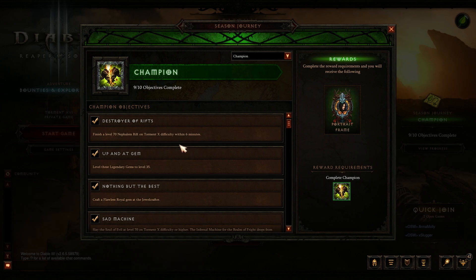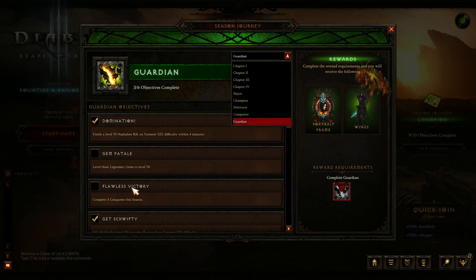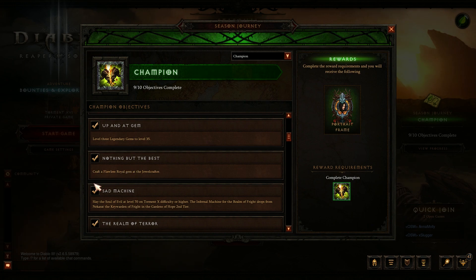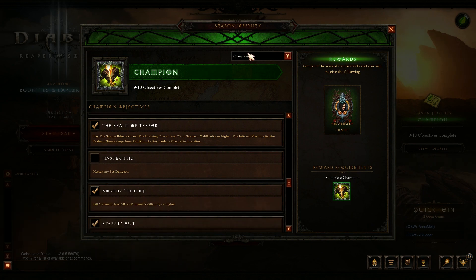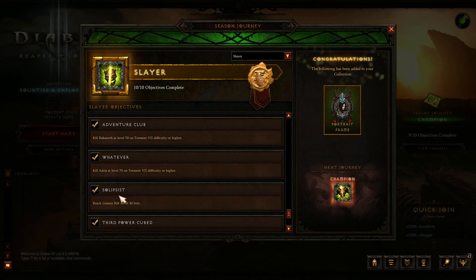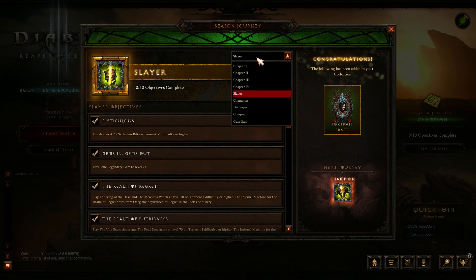For Champion you have to level three gems to 35, but this is important: if you plan on getting to Guardian, you're going to want to level three gems to 70. So just plan on doing that - don't do anything else with those gems, just get them to 70. Then there are things like crafting a Flawless Royal gem, which requires getting the pattern from the jeweler to finish Champion. For mastering a set dungeon - I say master it because just finishing one is the requirement for Slayer, but you'll want to master it for Champion anyway.